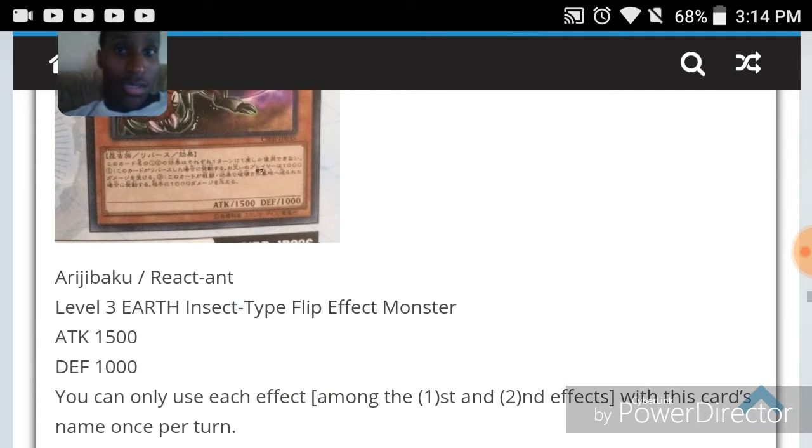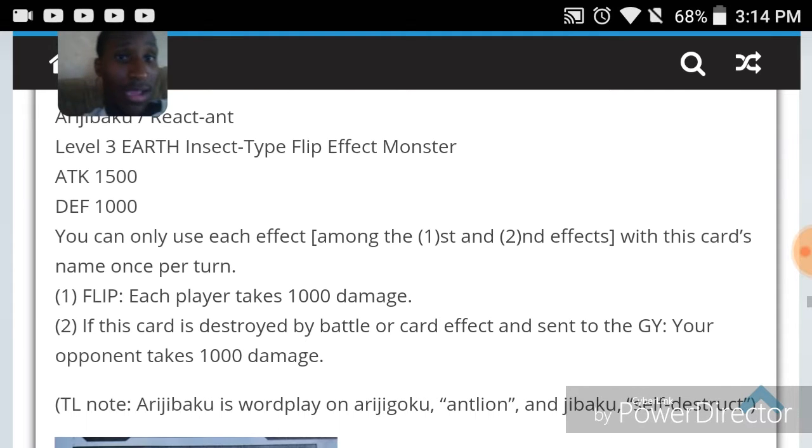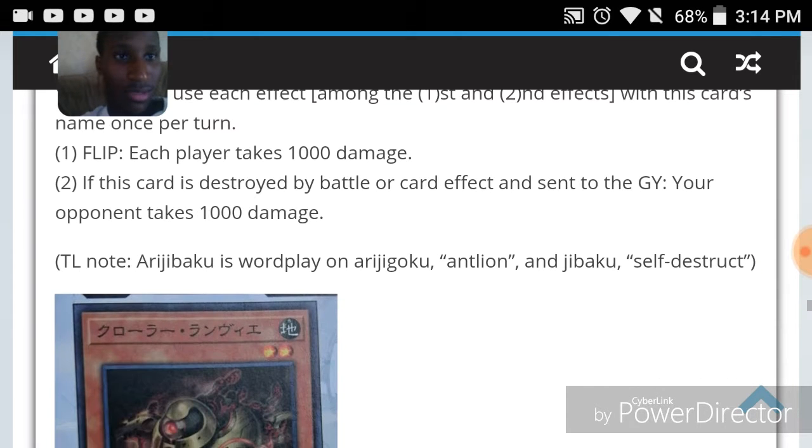React Ant is a level three earth insect-type flip effect monster with 1500 attack and 1000 defense. You can only use each effect of this card's name once per turn. Flip: each player takes 1000 damage. If this card is destroyed by battle or card effect and sent to the GY, your opponent takes 1000 damage. I like that a lot.